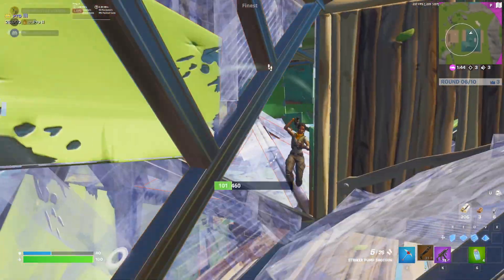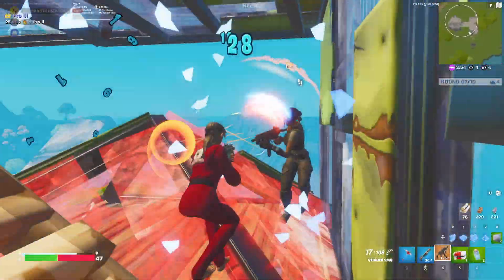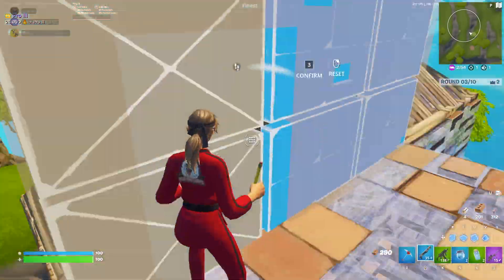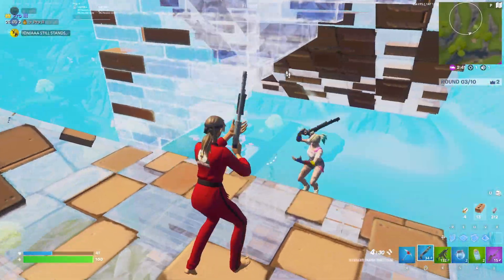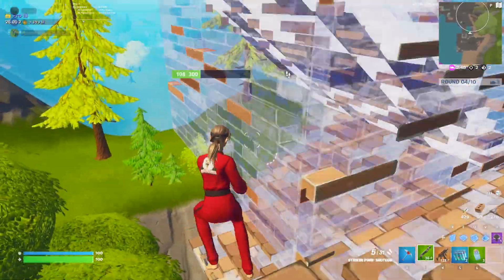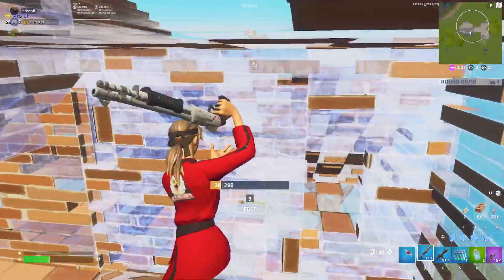One of the biggest advantages of Visual Sound Effects is you know exactly when an enemy is healing, which is a huge advantage in a gunfight. There'll be a giant plus symbol above their head when they're trying to heal — whether it's minis, chug splashes, whatever. So you know exactly when to push them or when to spend time getting your own heal off. Having this on gives you so much more information than just listening, because a lot of times if they're far enough you just won't hear them. You'll know 100% where they're coming from, when they're healing, where gunfire is, and it even shows vehicles like cars and tanks.